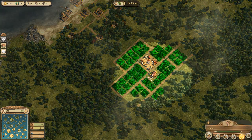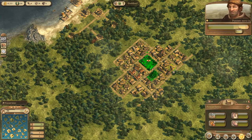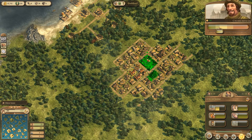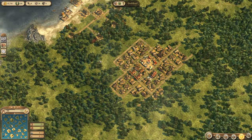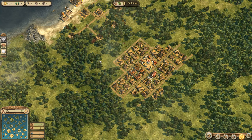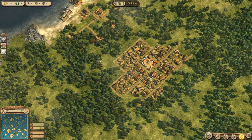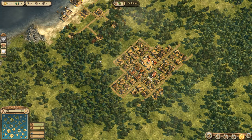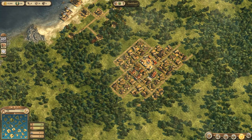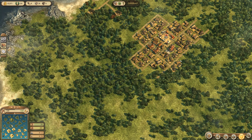Let's fill out this area down here — we can put one more there. 52 citizens, so we should be at 60 from these houses. We've got 180 left that we need, which is about six more house upgrades. We'll fill out this chunk here and kind of grow the city this way a little bit.